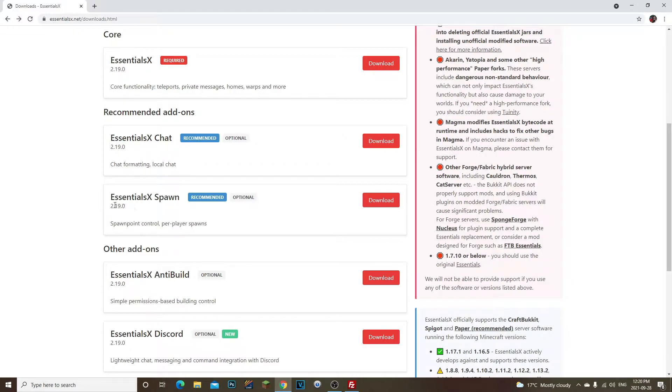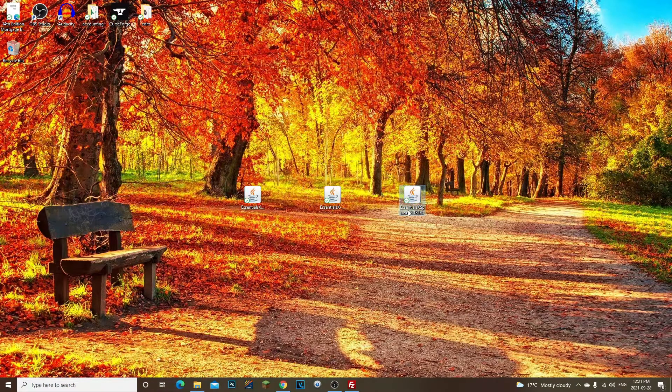By accident I downloaded a different version of EssentialsX Spawn. I had EssentialsX 2.19 installed but downloaded EssentialsX Spawn 2.18. When I tried to set spawn I got an internal command error saying there was an internal command error, and I couldn't actually set spawn. I didn't realize at the time that it was version 2.18 — the mismatched versions were the problem.